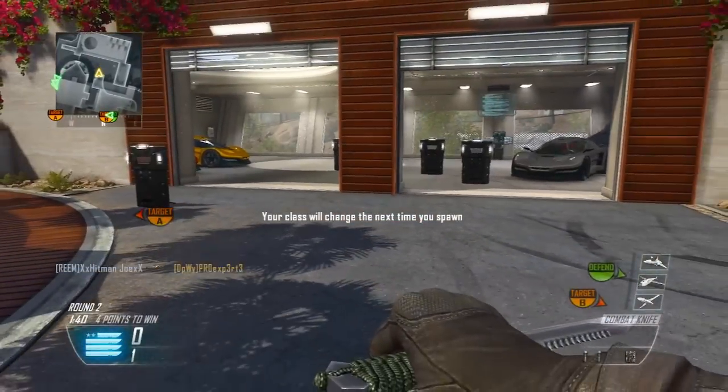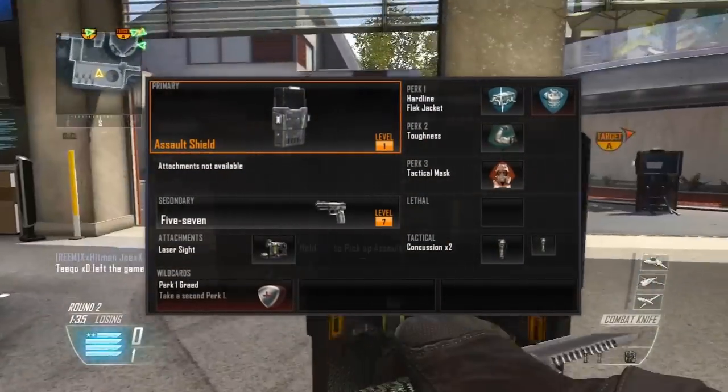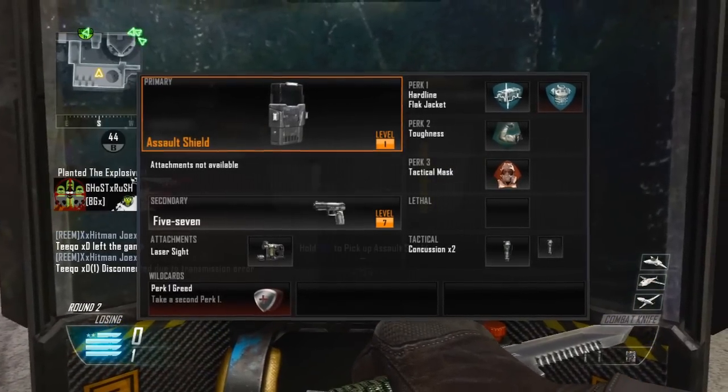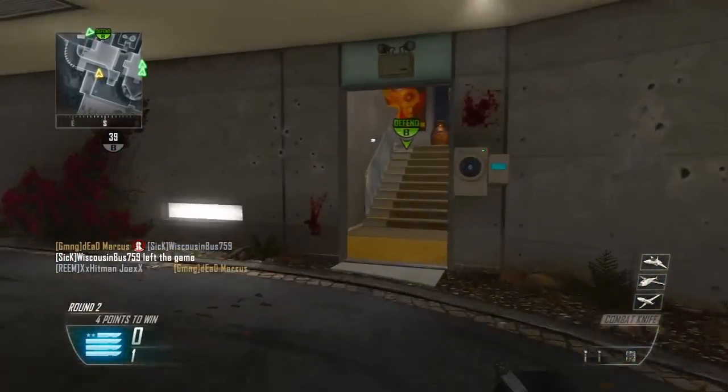So first off you need to make two different classes. The first one is similar to what you can see on the screen right now, with the assault shield as your primary weapon. You can choose any secondary you like, whatever perks you like, whatever tactical you like, but you cannot use a lethal grenade.